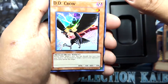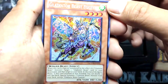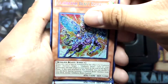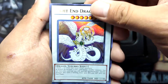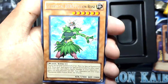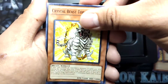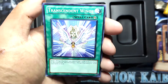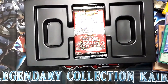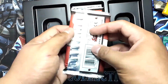Wow — super rare! Gladiator Beast — I don't know how to pronounce this but it's a secret rare and it's good! Light and Dragon — nice. Future Fusion, Elemental Hero Poison Rose — nice, a rare. Crystal Beast Topaz Tiger and Transcendent Wings — wow! We're getting a lot of great pulls out of this pack. I love it, you love it!